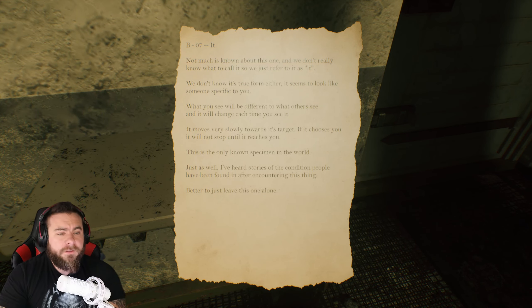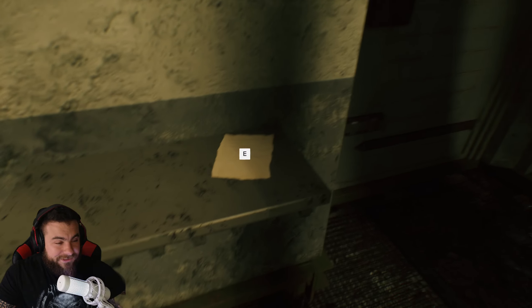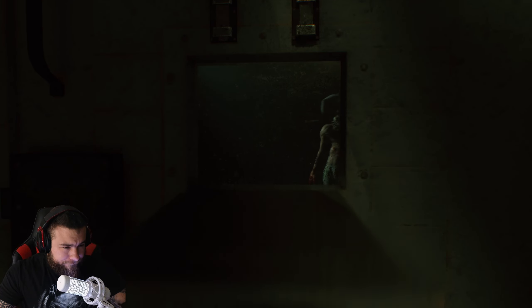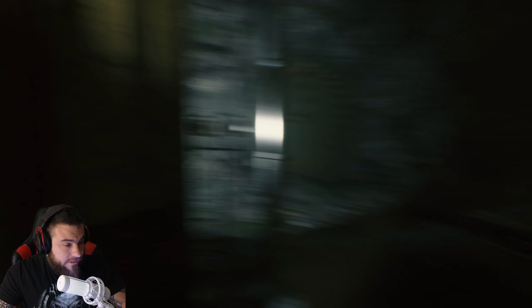Still looking good. B-07-IT. Not much is known about this one. And we don't know what to call it, so we just refer to it as it. We don't know its true form either. It seems to look like someone specific to you. What you will see will be different to what others see. And it will change each time you see it. It moves very slowly towards you. Towards its target. If it chooses you, it will not stop until it reaches you. This is the only known specimen in the world. Just as well - I've heard stories of the conditions people have been found in after encountering this thing. Better just to leave this one alone. Coulrophobia, anyone? Good god. That one's truly something.